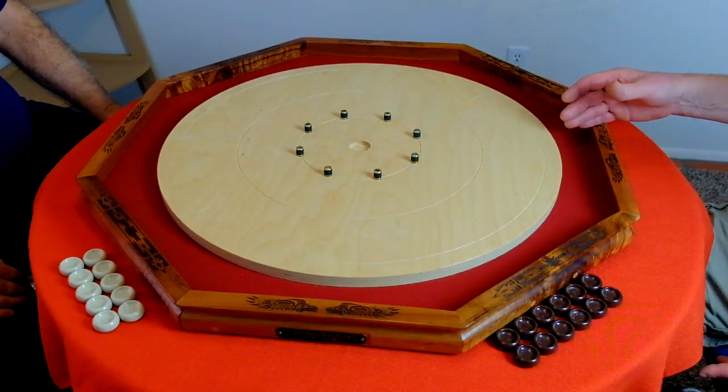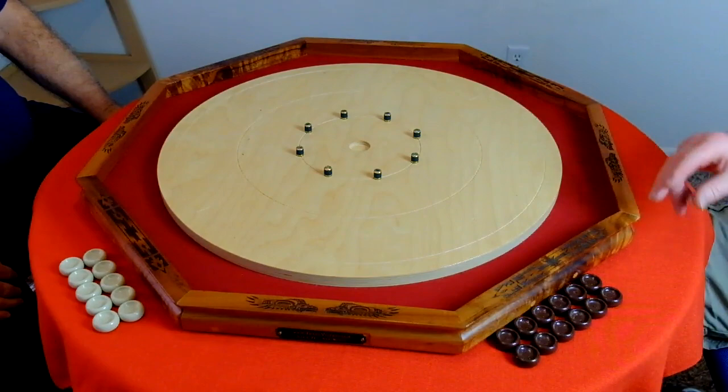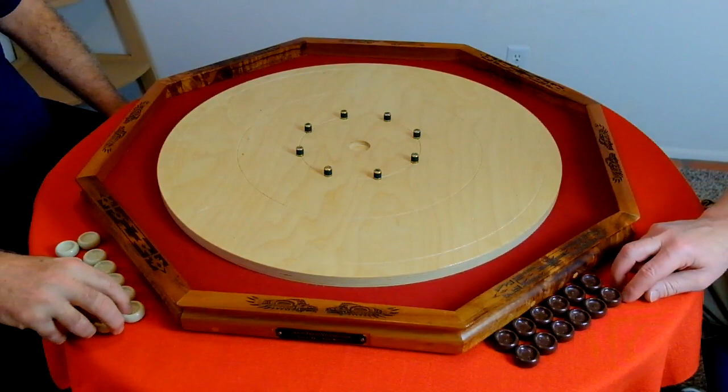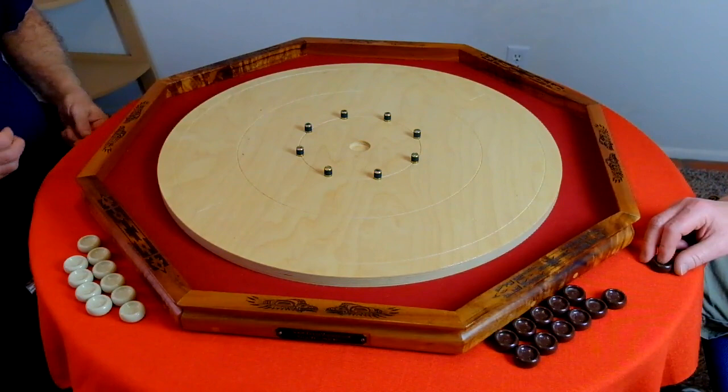Now we're going to actually play a game, so we can show you more nuances of the rules and some strategy for play. Like I said in the earlier video, you determine who starts first. A simple way to do it: you take a puck from each player, hide them in your hands, roll them around, and give it to your opponent. If they guess correctly, they have the right to determine who starts first. I'll let my opponent shoot first so I'll have the hammer. Jeremy has the breaker — the opening shot — and I have the hammer. Often the hammer can win or lose a game, so I prefer to have the hammer the first go-round.